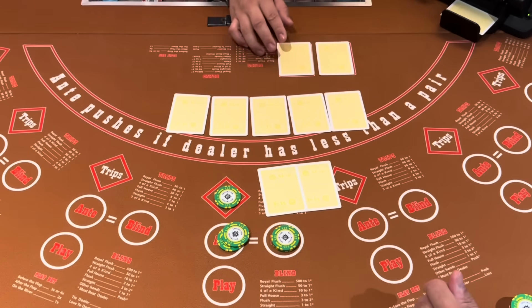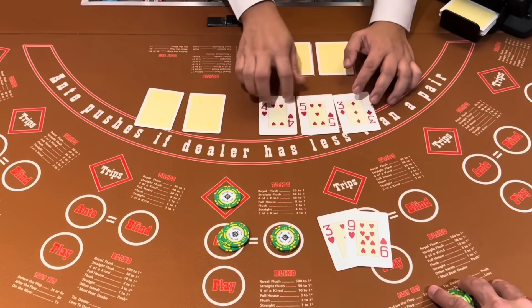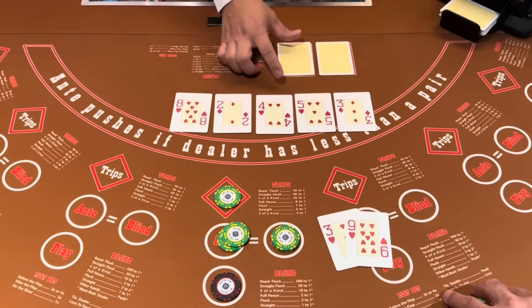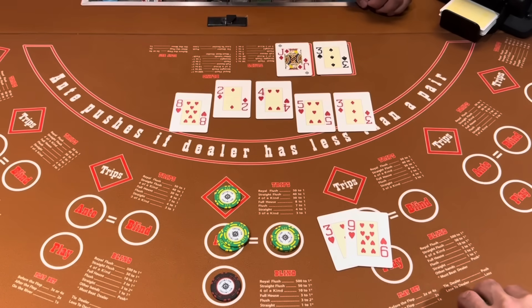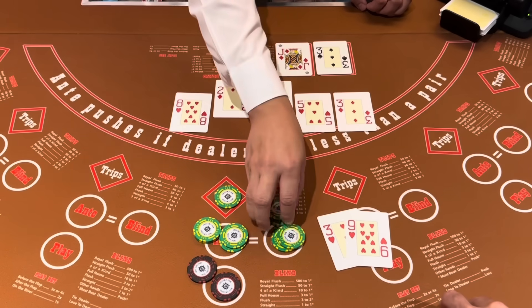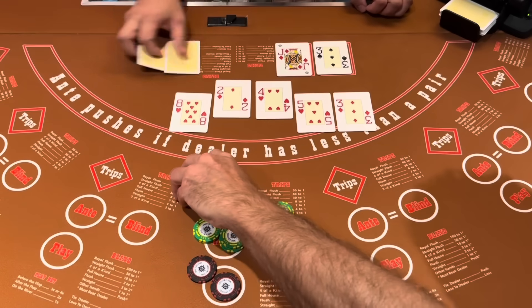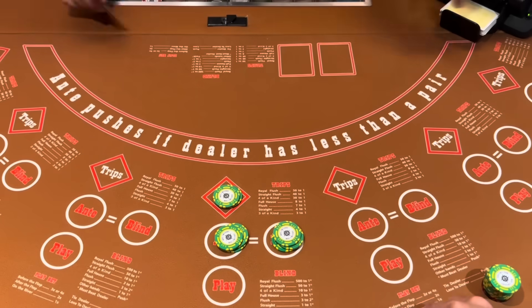All right, we win this one, we'll increase. Come on, flush time, baby, let's do it. Great flop — we got a pair and we're four-flushing, 100 behind. There it is — four, five. There we go. That's what we needed, and we can definitely afford to bump it up here. We're not getting greedy, by the way — this is not greed, this is just sticking to my strategy. This is being on a roll.